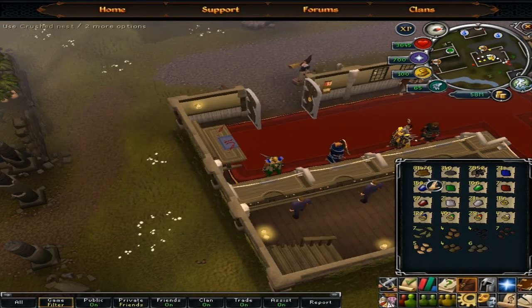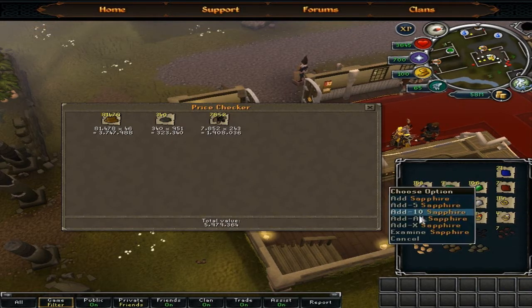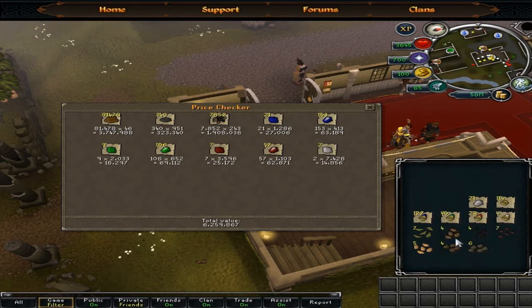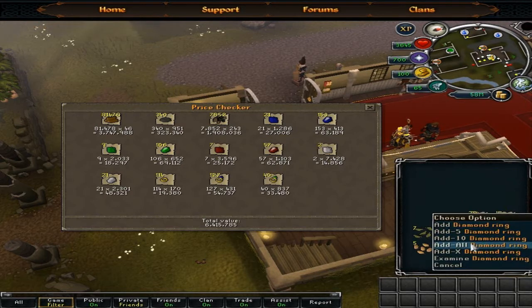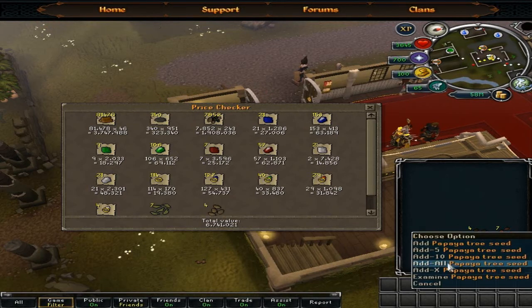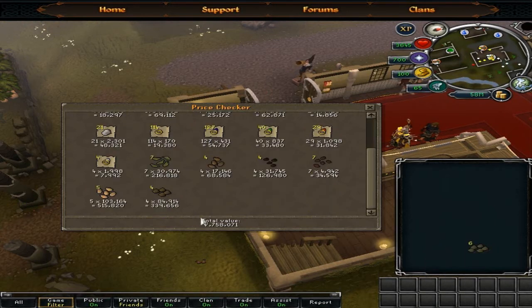I'm going to price check all this total. 81k logs, 7k misc, and everything else. It's probably not going to be that much, but it goes to show how much money you can earn. I think there's a total of about 4 to 4.5 mil pulled altogether — 8.8 mil worth of Kingdom loot.